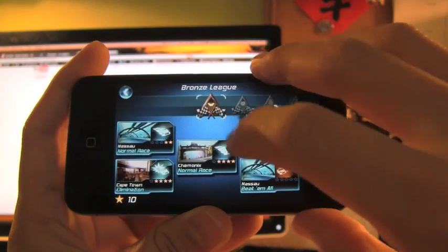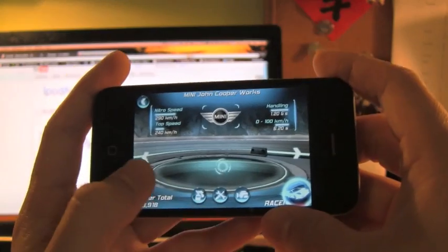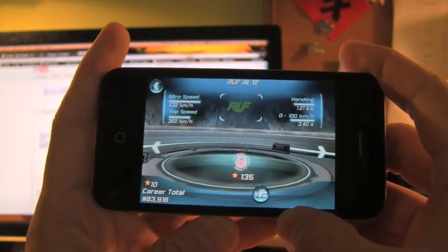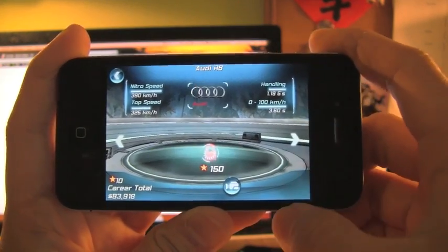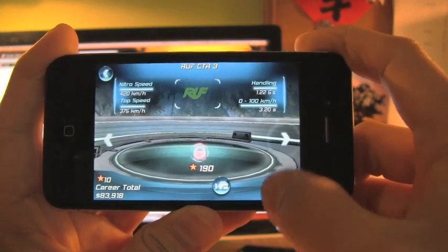So if you go to career and choose a league, here you can choose your car, and let me tell you something — there are so many cars. There's Bugattis, Aria, Lamborghini, McLaren, Ferrari, Audi, and all of them look phenomenal. Mercedes-Benz looks great, Ferrari looks great, Audi looks really cool. They did a fantastic job with the graphics in this game. They rock.